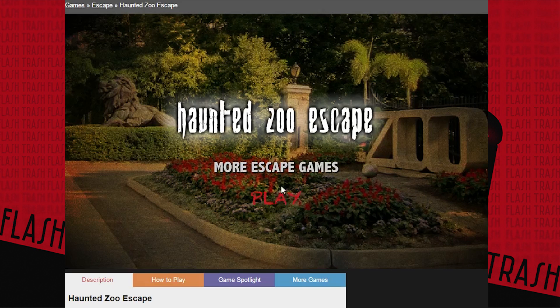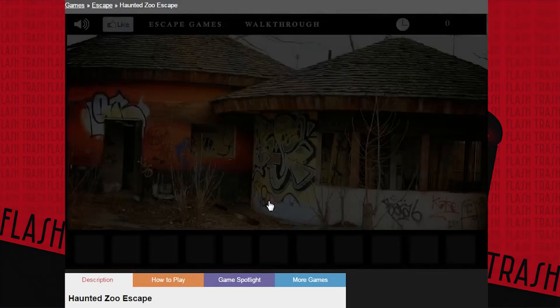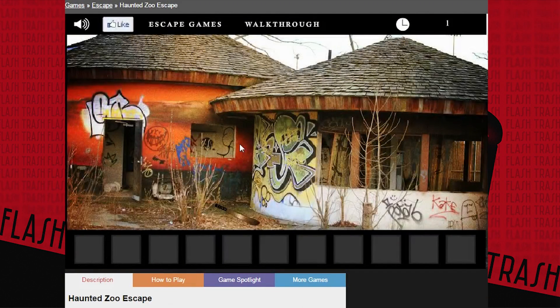So is there anything I need to know before I get into this one? No. Alright, time to play Haunted 200 Escape. That's very noticeable — that looks like a two. I'm in the game. So was it haunted by graffiti? I don't know. Or was it haunted by this clip art of a machete? It was pretty nice outside in the actual zoo, but now that you're inside, it looks like crap.